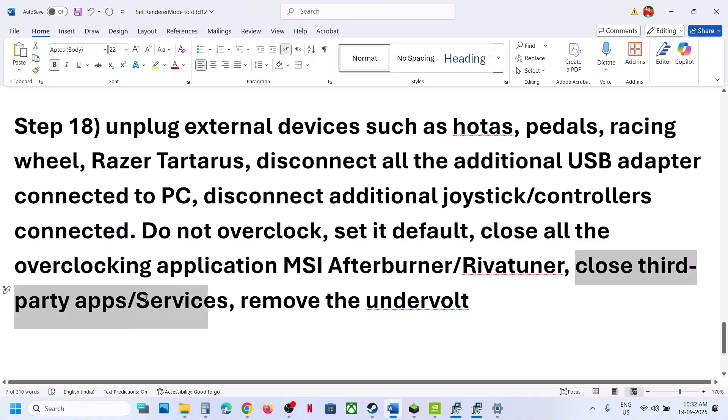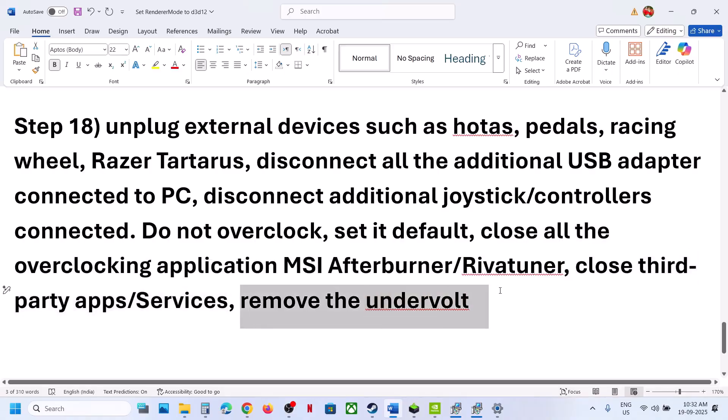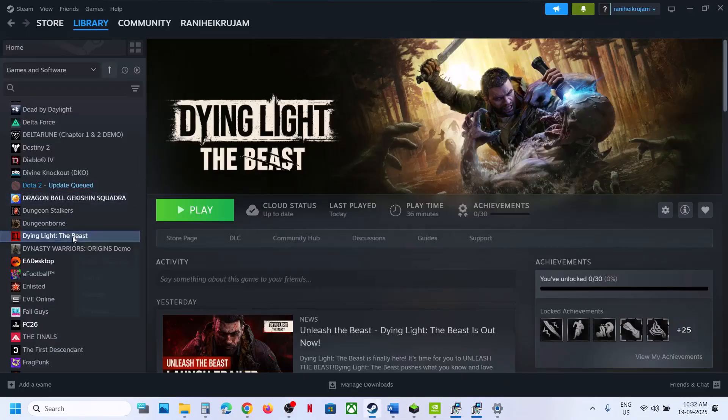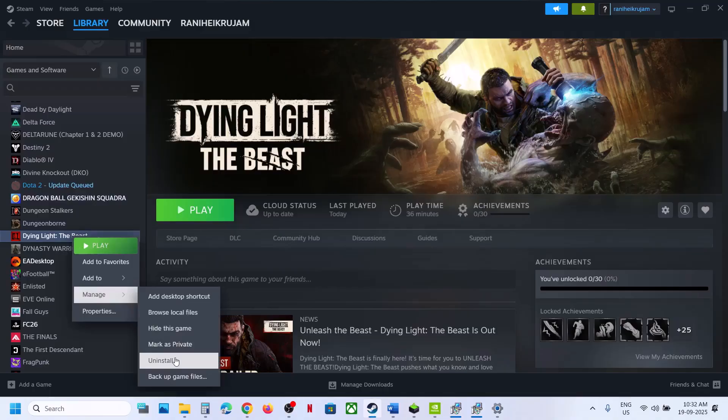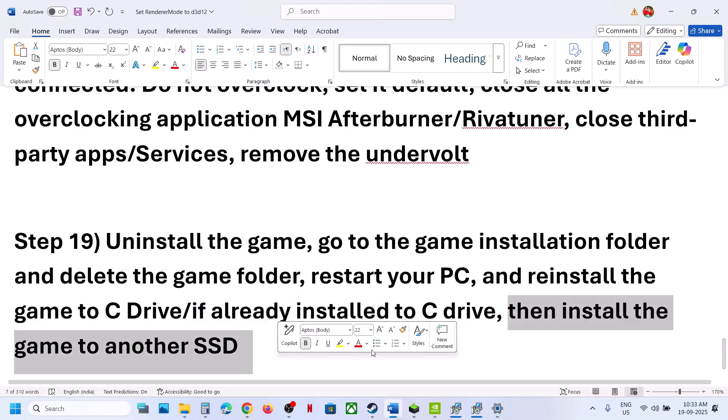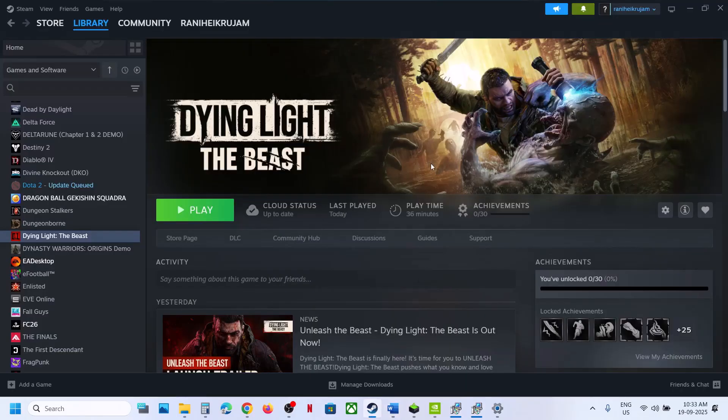Close all third-party applications and services on your computer. Remove any undervolt settings and check. The last step is to uninstall and reinstall the game to a different drive. Uninstall the game, go to the installation folder and delete the game folder, restart the computer, then reinstall to C drive. If already on C drive, try installing to another SSD. One of the steps shown in this video should help you run the game successfully. Thank you for your time — please like the video and subscribe to the channel.